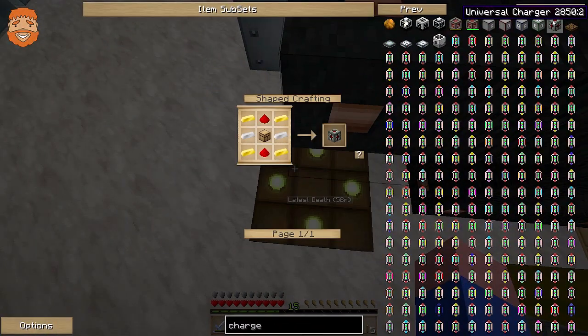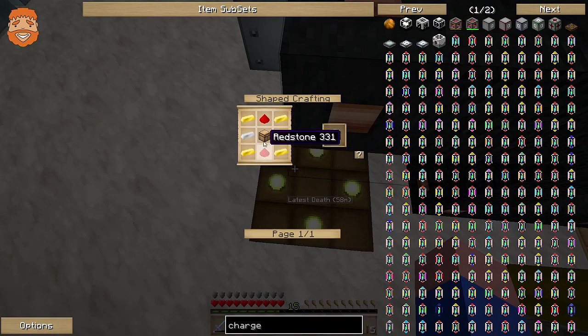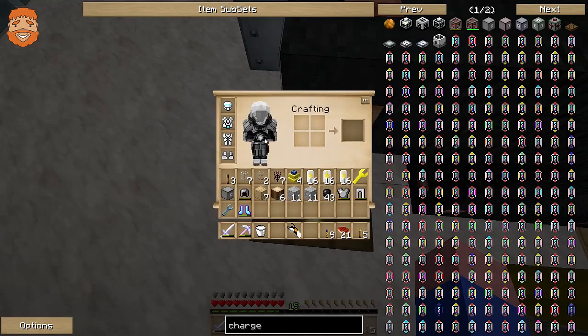Universal charger — okay, okay. How about a universal charger? I don't know what about it. I don't know, it's like probably the easiest thing to make out of everything I just made. Hello — are you there?